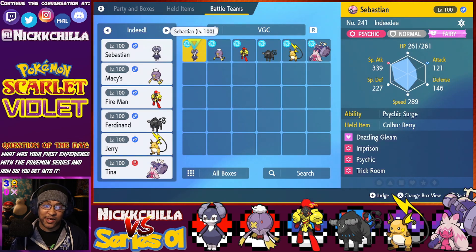We're going to pump out some content and see where the YouTube thing takes us. Anyway, we can get into the team breakdown. Today we've got a team focused on Indeedee male. I actually don't see the male variant of Indeedee run all that much — I usually see the female. It's typically run with stuff like Follow Me, Helping Hand, and recently Trick Room, which you can get in Tera Raid battles.